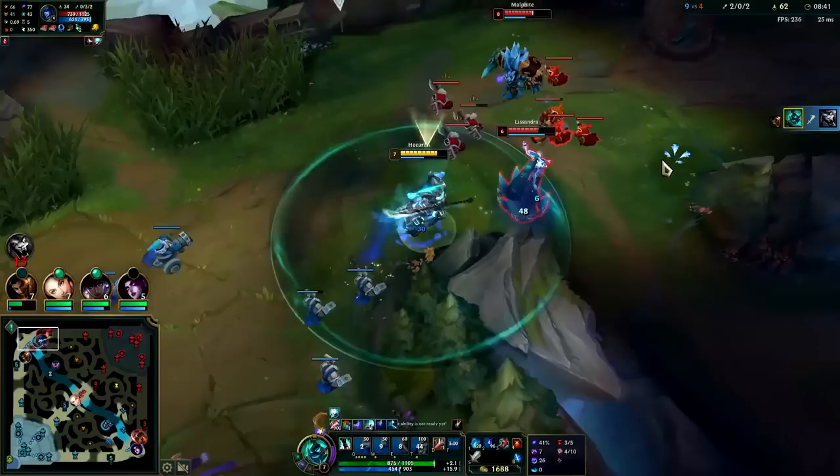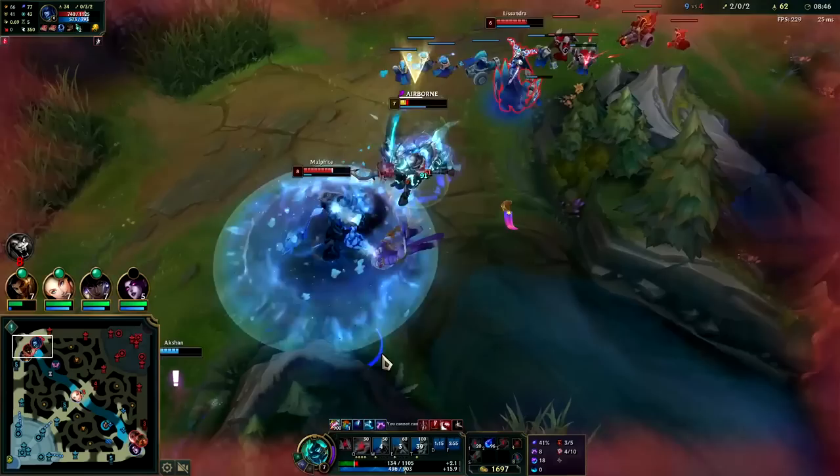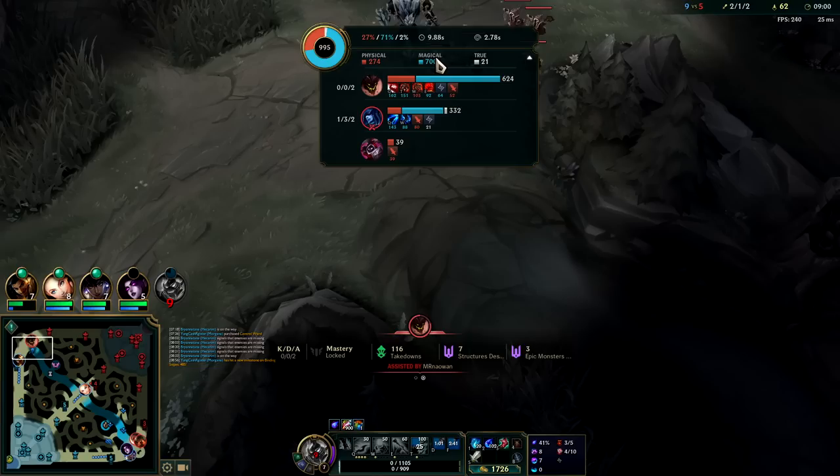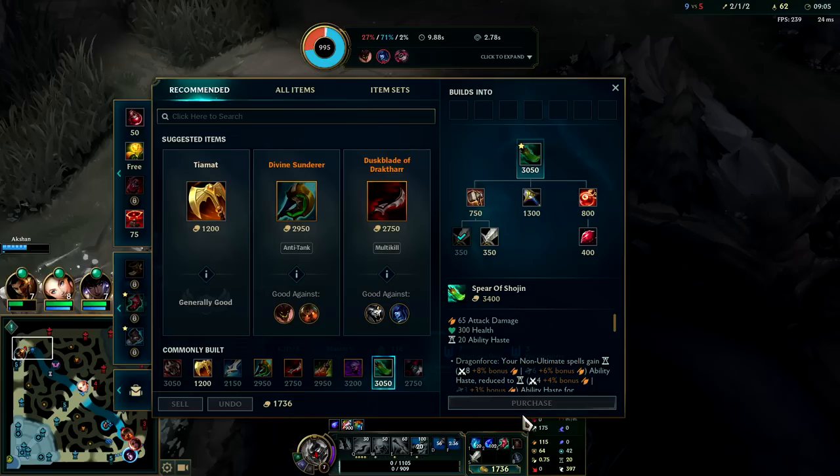I'm on Phase Rush which is extra movement speed. I don't want to die to Malphite though. That's my bad — I greeded there. I thought I might be able to pick up a kill on Lissandra with Ghost extension but it wasn't gonna happen. Malphite absolutely chunked me — 624 damage, over half my health in such a short period of time.